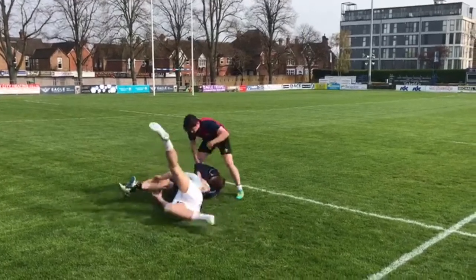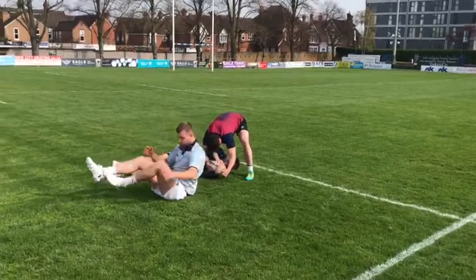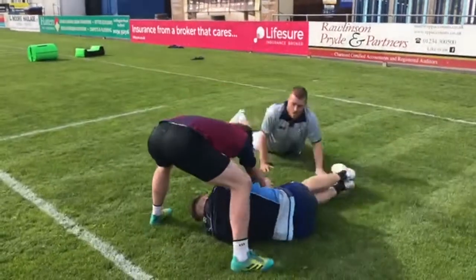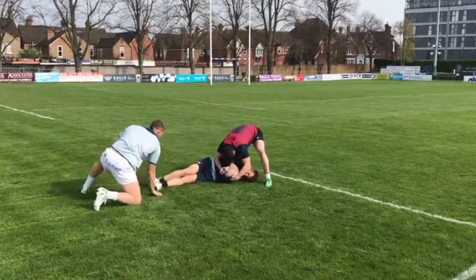As the tackle is being made, the tackle assist needs to drag the player to ground and then show clear release before going back on the ball. He needs to locate the ball with a nice wide base and compete in a strong position.